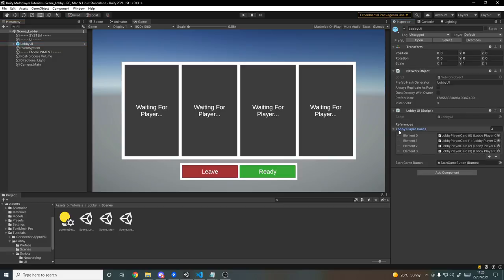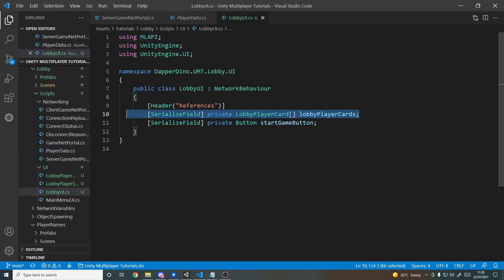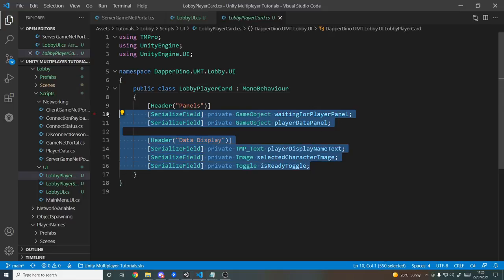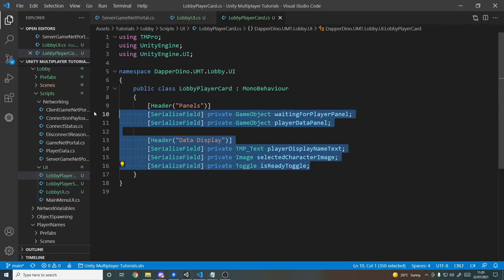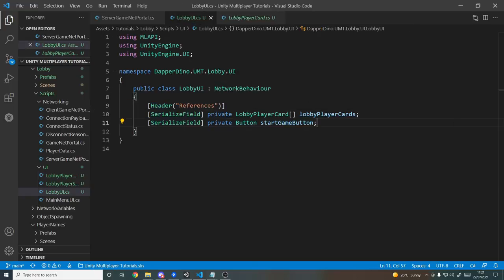In the lobby scene, the lobby UI game object has the LobbyUI script. The script currently has an array of player cards and a button. A player card is just a script with references to the different UI bits so we can toggle panels, update the player's name text, toggle their ready state, and so on. For our lobby to work, we need to sync data to all clients so it can display who's in which slot, whether they're ready, and what their name is.